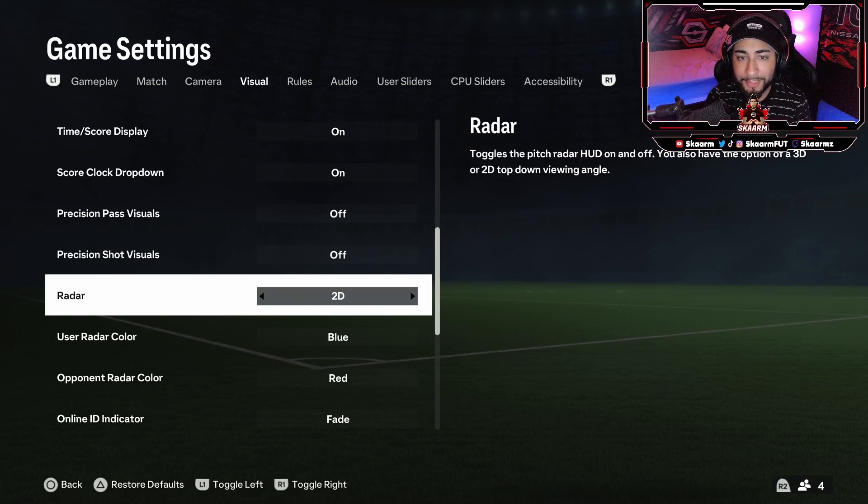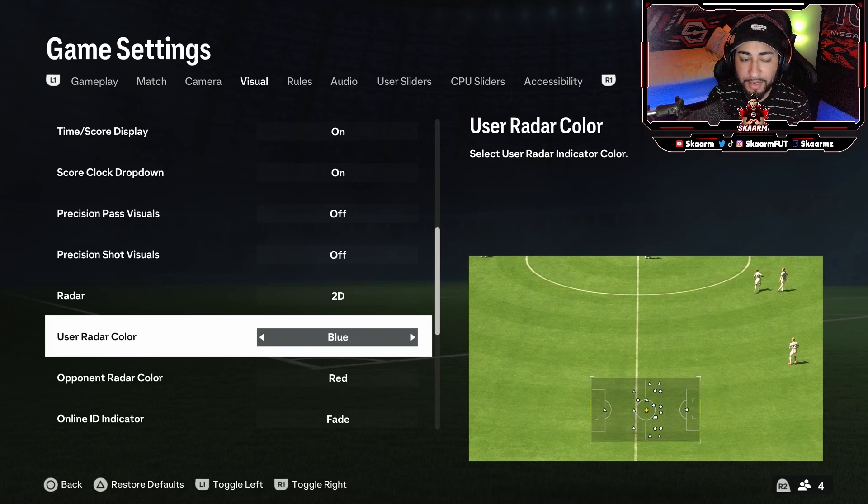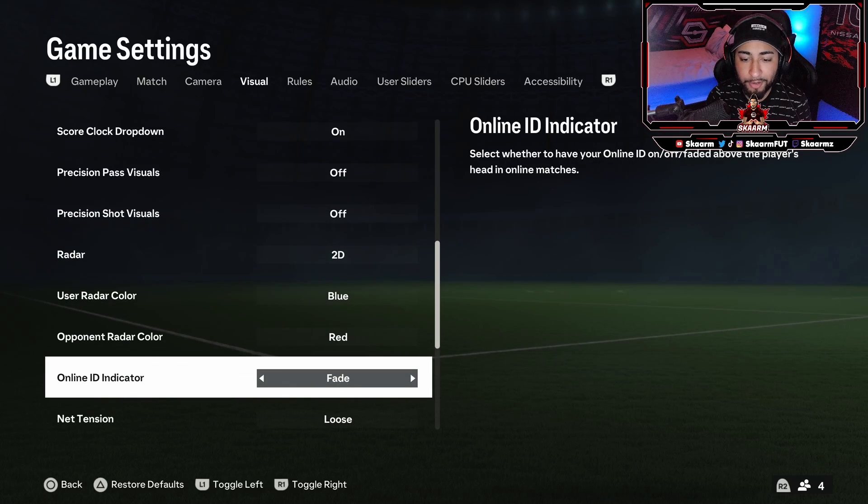Not everyone likes using the radar, but being able to use it is a huge skill advantage — all the best players in the world are going to be using it. You can also change the radar to 2D or turn it off, that's up to you, but I think 2D is the best. I keep the user color at blue and the opponent color at red, which I think is self-explanatory.